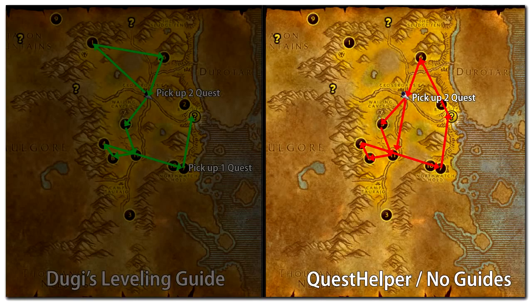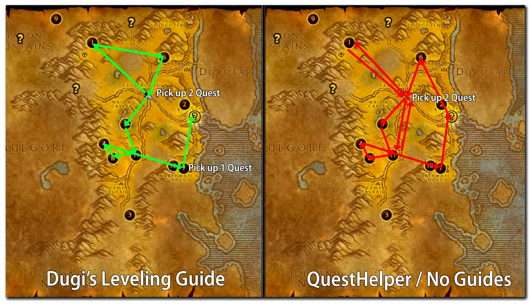So once you have finally completed the quests at the top, you will turn them in and discover that there are 2 more quests you're supposed to do in the same area you've already done. Now you have to backtrack to the same area killing the same creatures that you could have done earlier. As you can see, your questing becomes a big mess if you play without a leveling guide. The extra time travelling, searching, and killing the same creatures over again, plus missing out on the hidden quest giver, will easily cost you a few hours of your time — and this will happen over and over again, costing you days of play time.